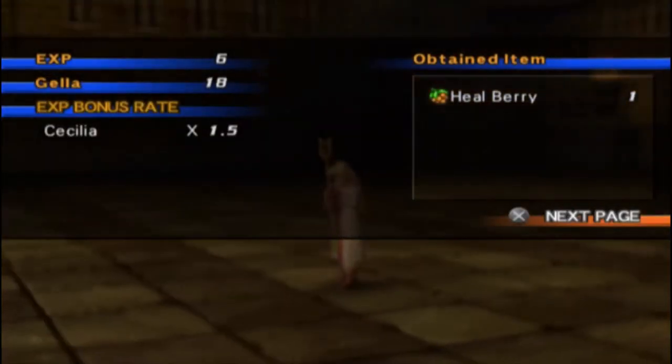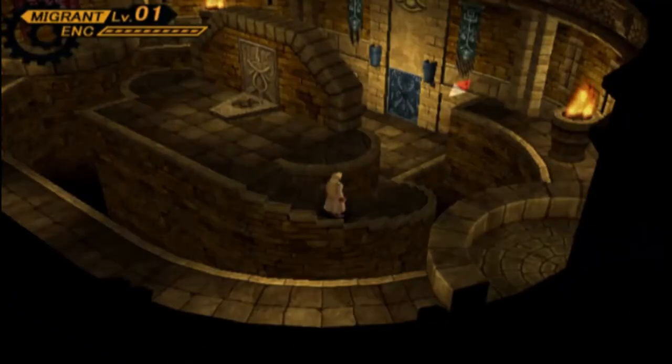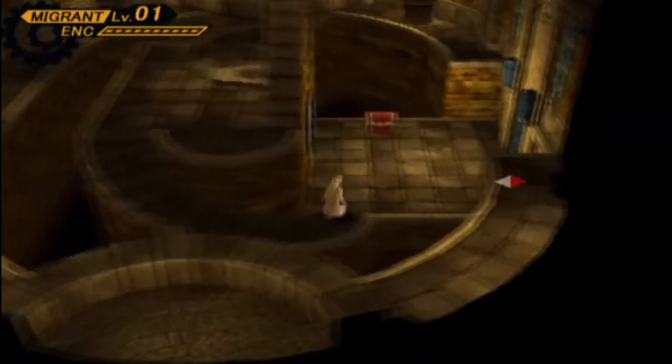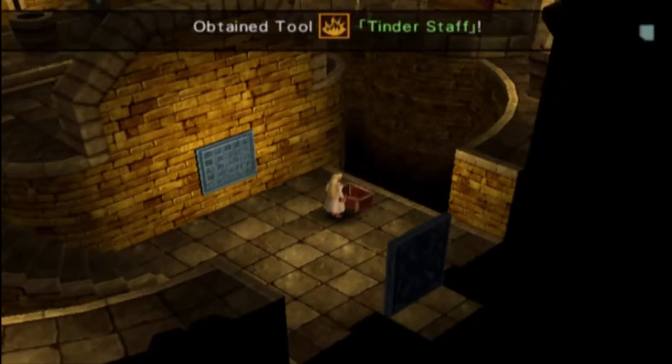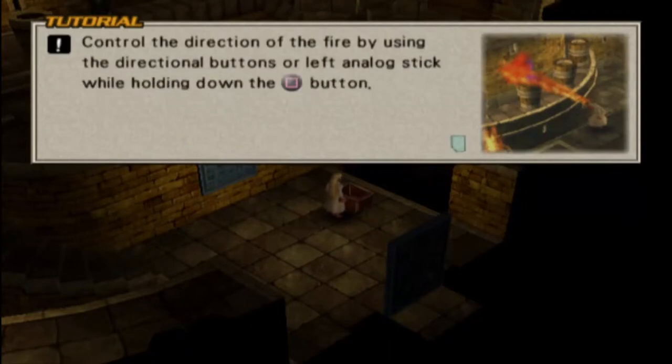We get a heal berry and already leveling up — she starts at level one, so we definitely need to gain some levelage. And we get her first tool, the Tender Staff, which she didn't get in the original game because the teardrop was actually her tool. The Tender Staff is a magic staff that emits fire when the square button is pressed. You can light torches and melt ice by using this staff, kind of like the fire rod from Wild Arms 2. Control the direction of the fire using the directional buttons or left analog stick while holding down the square button.